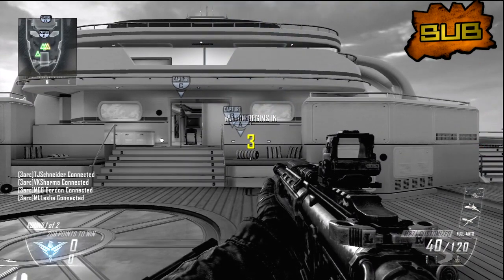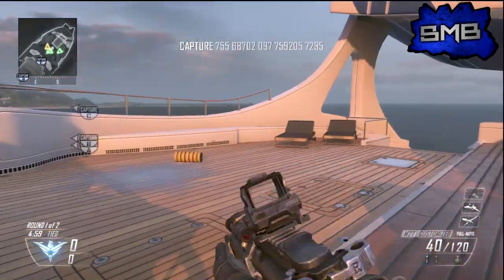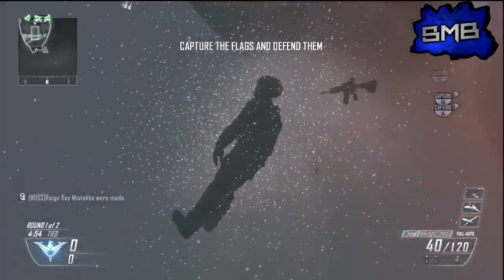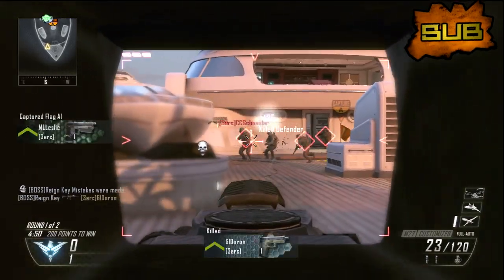You're gonna pick your class, let it load up, and then you're just gonna turn around and jump into the water right behind you. Once you jump into the water right behind you, it is gonna instantly spawn you on the other side of the enemy's team, which allows you to kill anybody that is in the back of their spawn.